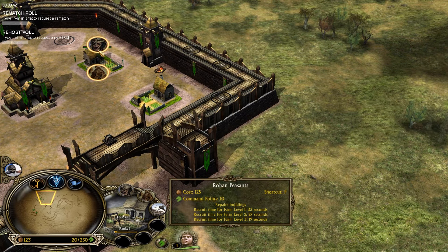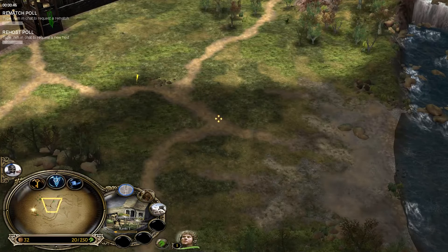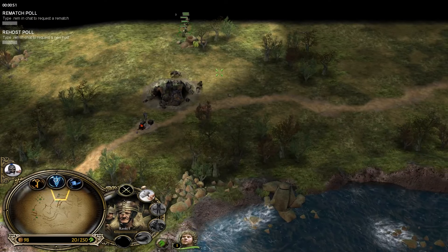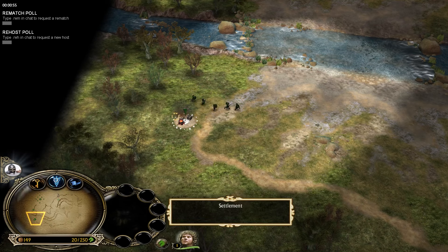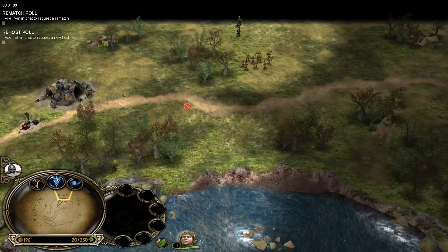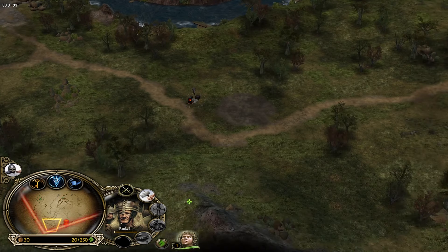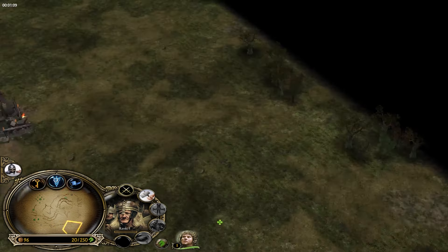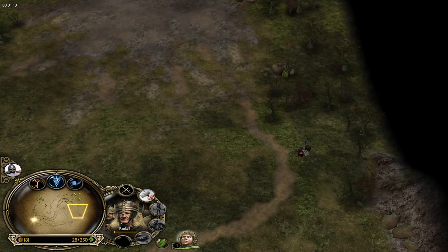I need two peasants from the middle to push. That was a panic mode — that troll was not great, not great, I can tell that. Okay, as you can see he spotted my peasants. Now I go like this, go like this — bomb bomb. I will go near the map because he doesn't see me there.